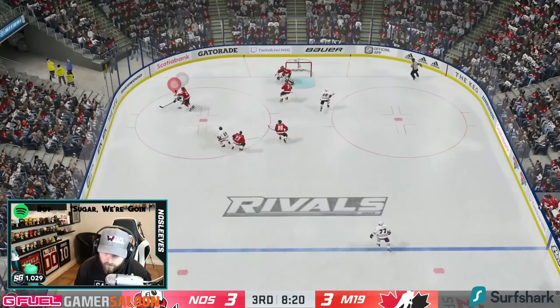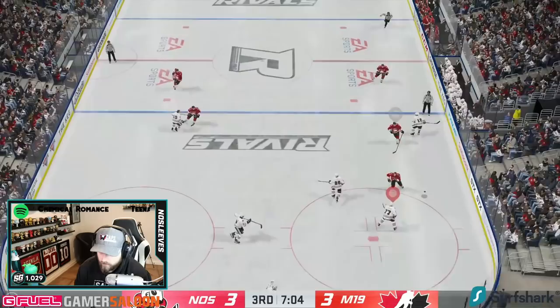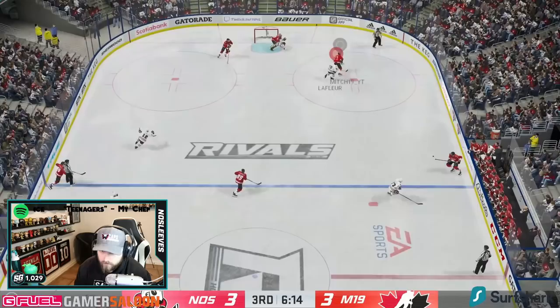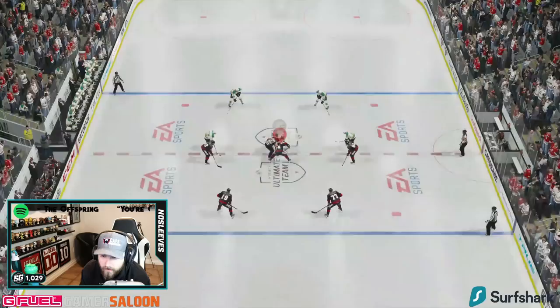Honestly, his agility — L2 moves, dekes, and things like that — felt a little sluggish. I wasn't able to protect the puck and quickly do half-spins with Iginla, which is kind of surprising considering he's 99 overall. I'll use Jack Hughes as an example where I'm able to do cuts very quickly — it just felt sluggish with Iginla. I don't know if that has to do with his weight since he's a little heavier for a guy that's only six foot, but his agility doesn't match his stats.